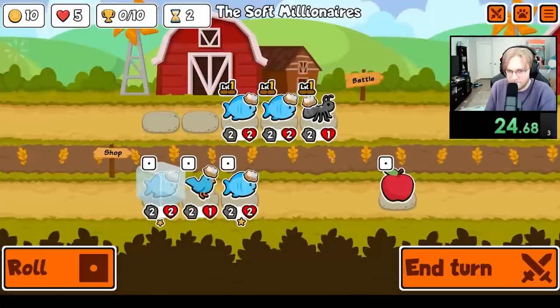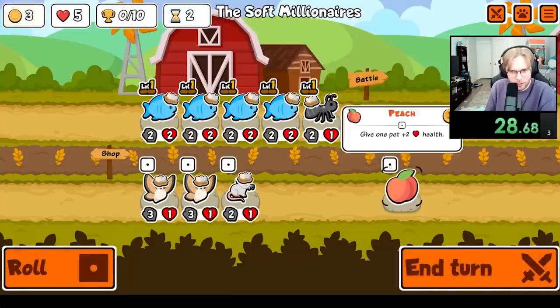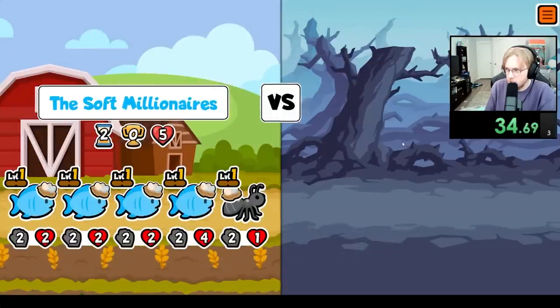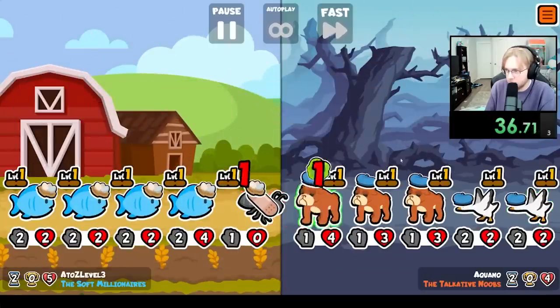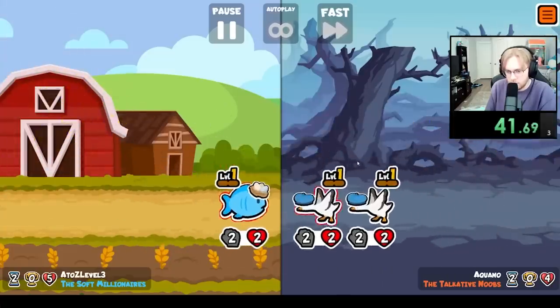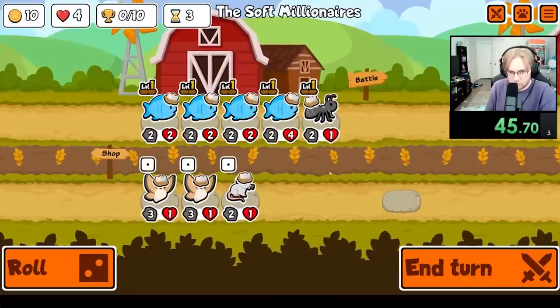Hey everybody, I'm unlocking every sticker and badge in Super Auto Pets in order from A to Z. Today we're going for the Beluga Whale, which is a tier 5 unit that when fed shop food, will swallow the left-most shopped pet and spit it out on faint. Before you say anything — Team Wood betrayed me. I was going in order from A to Z, and the White Whale was renamed to the Beluga Whale. So sadly I have cheated, but I'm just going to backtrack and do the Beluga now.